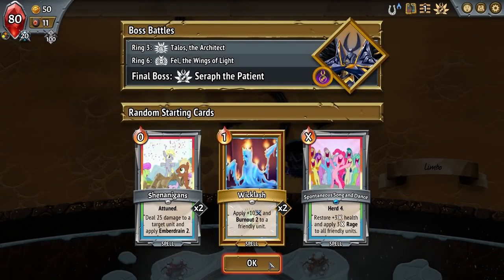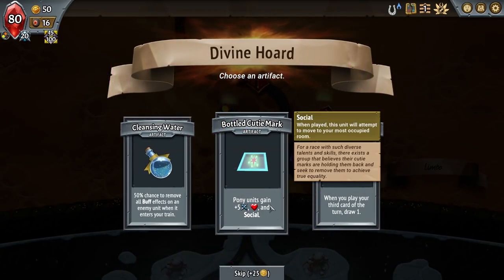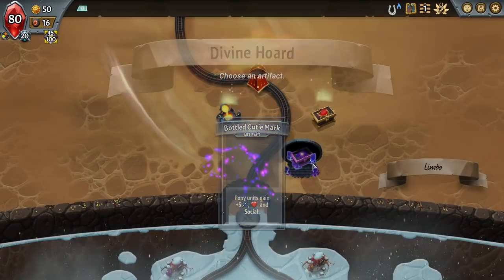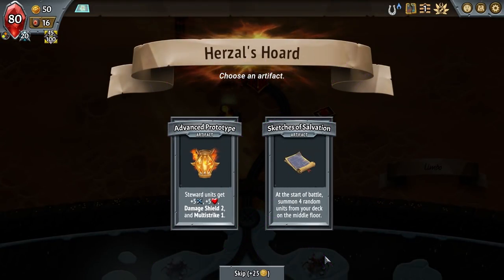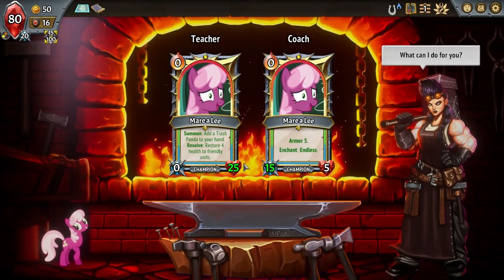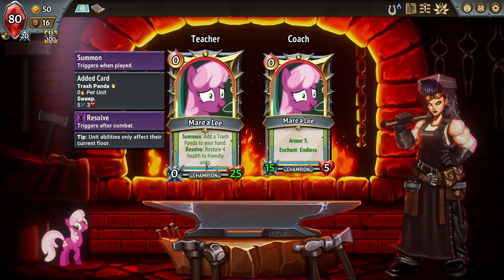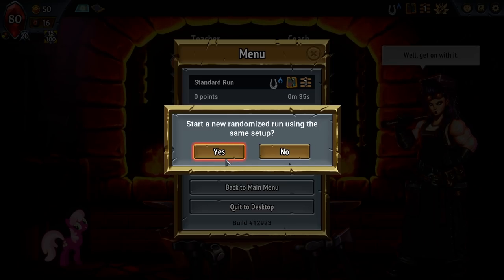Okay, so what if I threw my ponies into the meat grinder? Wicklash is perfect. Well, it's not that perfect — we also get another spontaneous long dance, which we know is great. Divine Horde gives pony units extra damage. Why not? We're here. What do we grab next? Sketches of Salvation? Just no dice. Summon, add a trash panda to your hand, restore four health — resolve restores four health to everybody. I wanted the other one. I'm not digging this one that much.